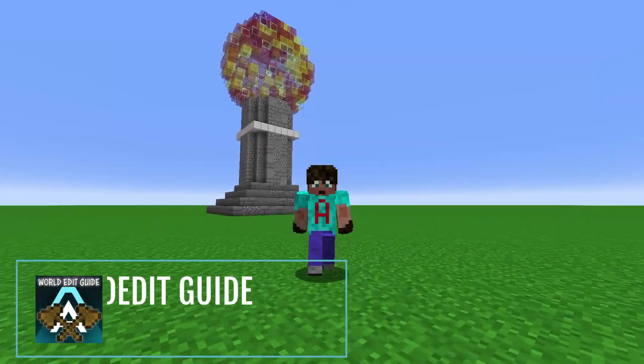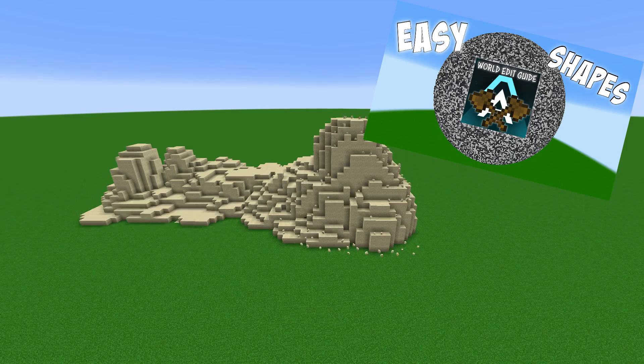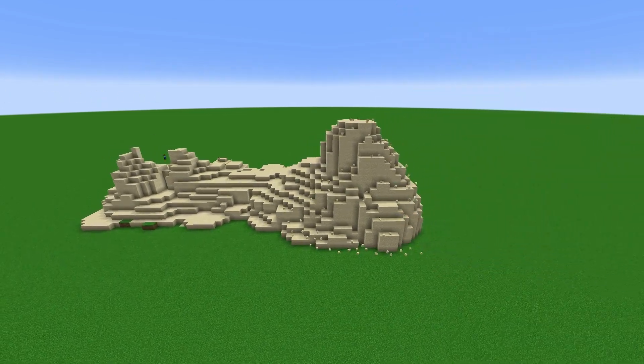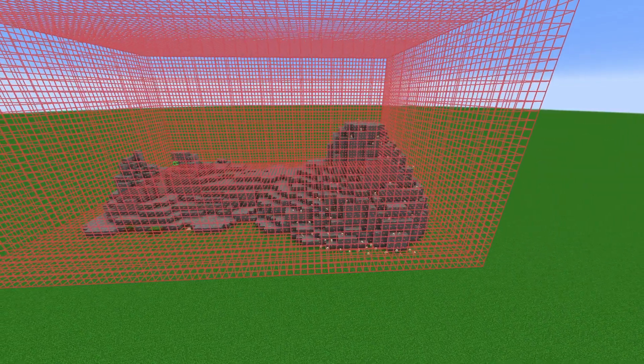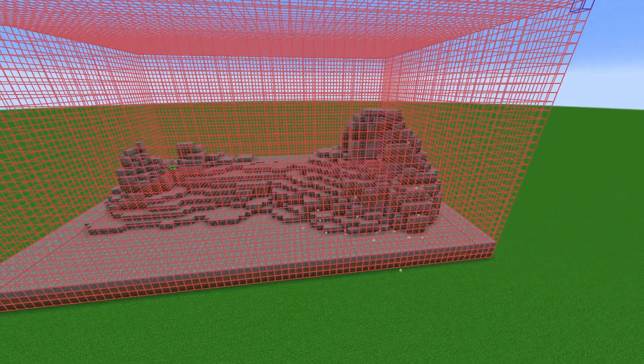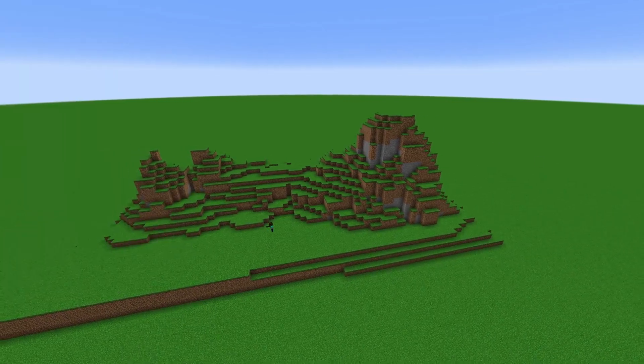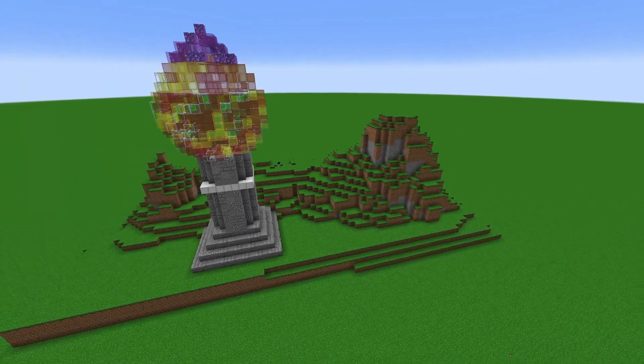Welcome to the Minecraft World Edit Guide, Part 5. Last episode we worked on shapes and how you can generate them. And before that, we tackled setting, copying, pasting, and rotating. I'm going to assume you know what the previous video showed you, but if you aren't sure, the playlist is in the description. Pop over there, freshen up on your knowledge, and then come right back. Because in this episode, we're going to tackle basic brushes.